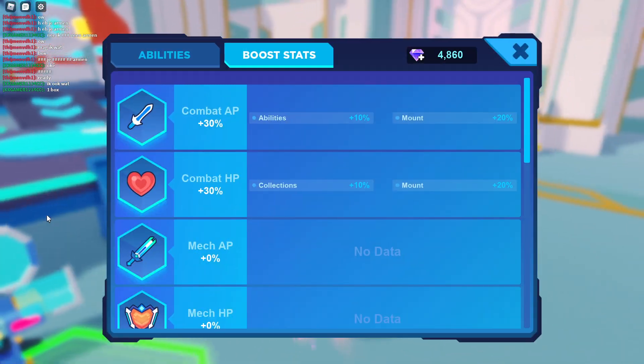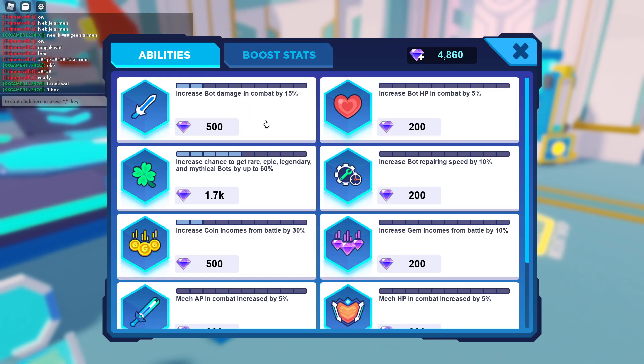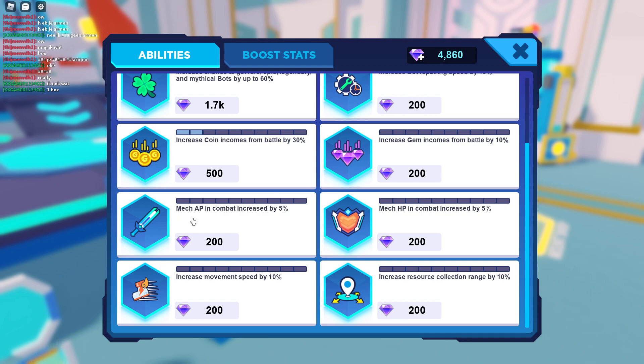There is another method which costs a little bit more gems — that's by clicking the abilities menu right there. So if you go to abilities right there, just scroll down a little bit and you should find this.